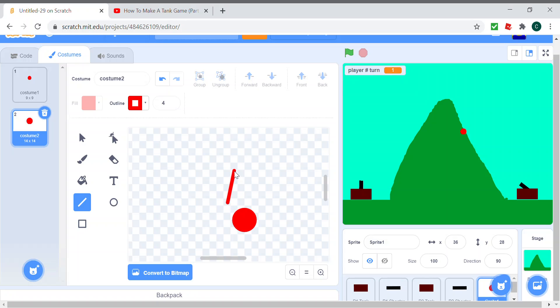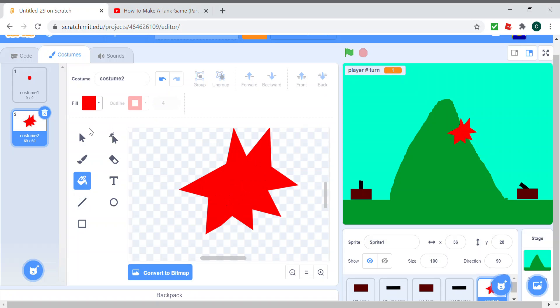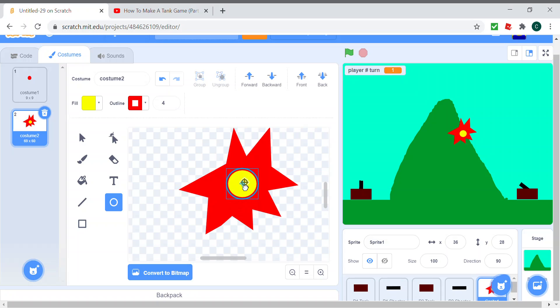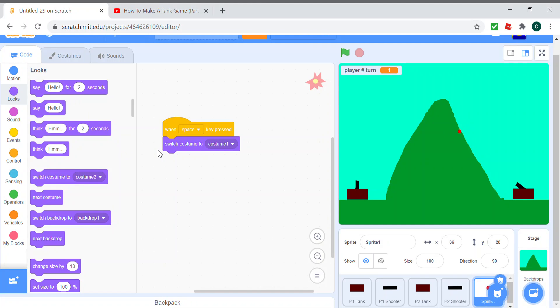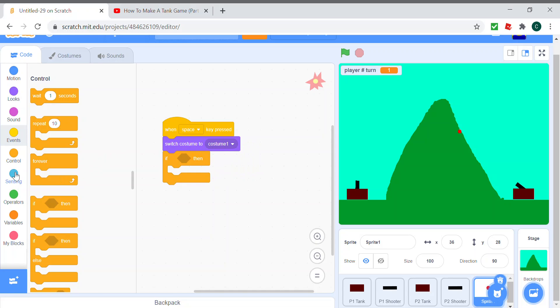I'll just put spikes around it — of course you can make it look better, this doesn't look great right now but it's fine for explaining the tutorial. It looks a bit like a fried egg but I can't do much about that. So yeah, that's the explosion costume. Now if the player turn equals one...